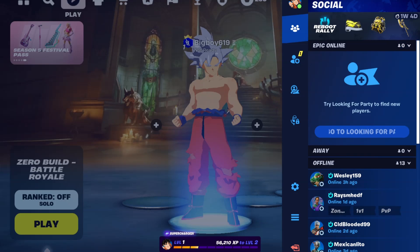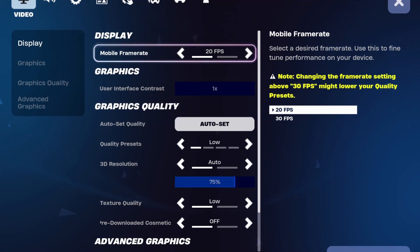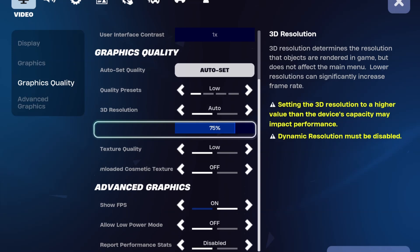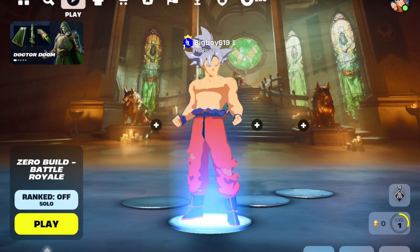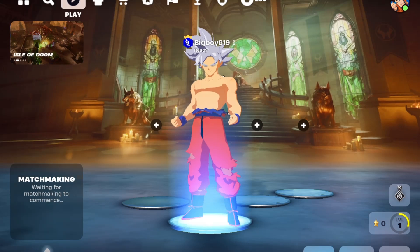All right, so this is a long video — somebody asked about settings a while back and I just didn't get a chance to make a video for them. As you can see, I'm at 20 FPS, low settings, and 5 percent on the resolution scale. Everything is on low. FPS shows blah blah blah. I'm gonna go through a game real quick just to show this — I'm playing Zero Build Battle Royale Solo with the volume off.